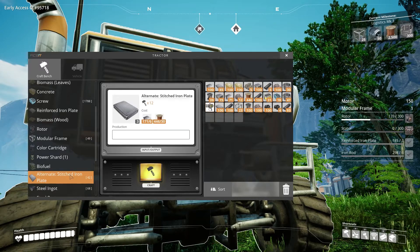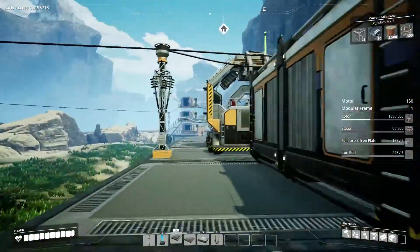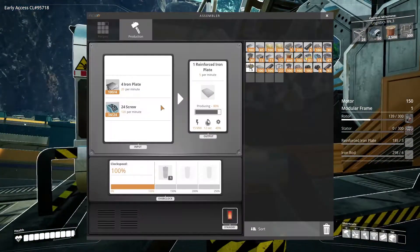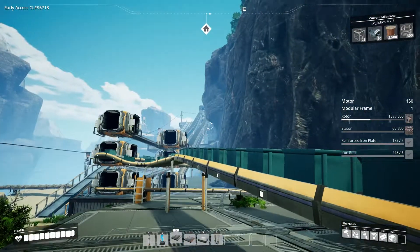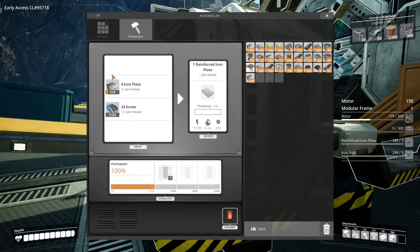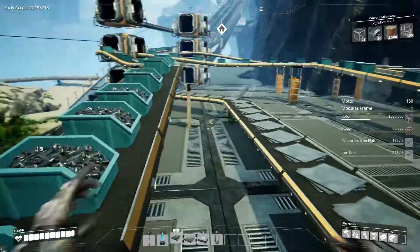This alternate recipe will let us actually use our copper production for something more than just wire and cables. We're gonna switch that today, which will free up this assembler. I'm gonna put an assembler up top for those two items, which will then make this one free for our modular frames. That assembler is going to take reinforced plate and rods — we'll send reinforced plate from the top down and we'll be good to go.